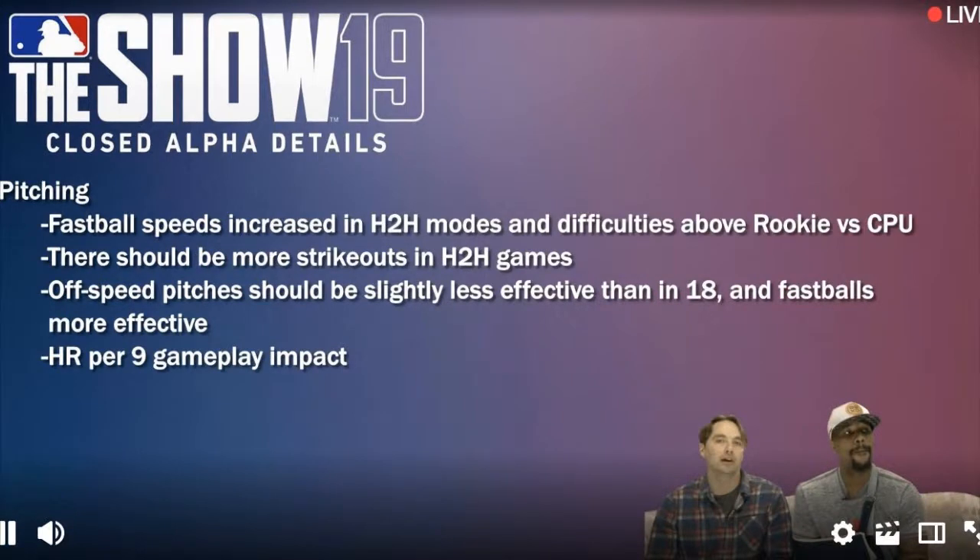For pitching, fastball speeds are increased in head-to-head modes and difficulties above rookie CPU. Faster pitch speeds — something we've been asking for for quite a while — has been added into the game. There should be more strikeouts in head-to-head games. Off-speed pitches should be slightly less effective than in '18, and fastballs more effective. So cutters and two-seamers should probably be more effective now.